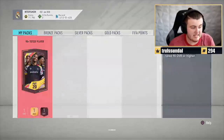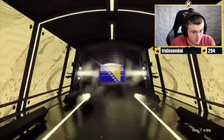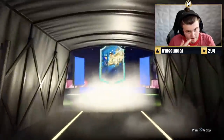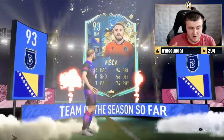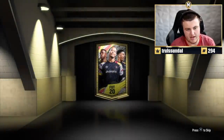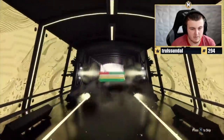He wants a French team of the season, EA. He said any French TOTS, so hopefully it's a good one. That's not French — that's Bosnian. That's Visca. That's a great super sub, but that's not French. Alphonso Davies would be good here because he's got a full buy-in team. Lewandowski would be great here because he's got a full buy-in team as well.